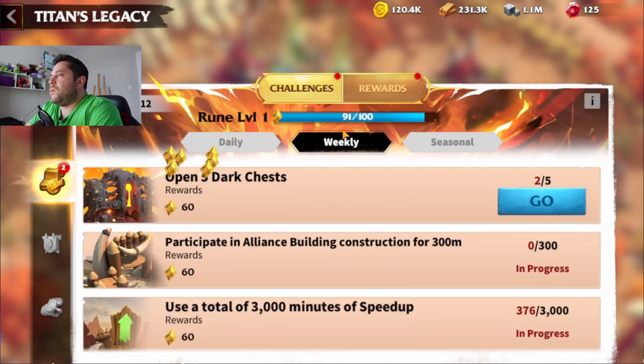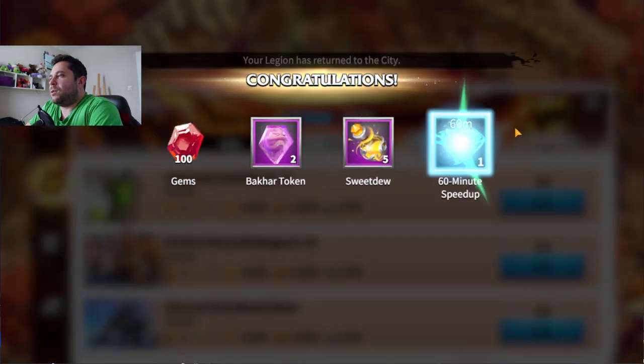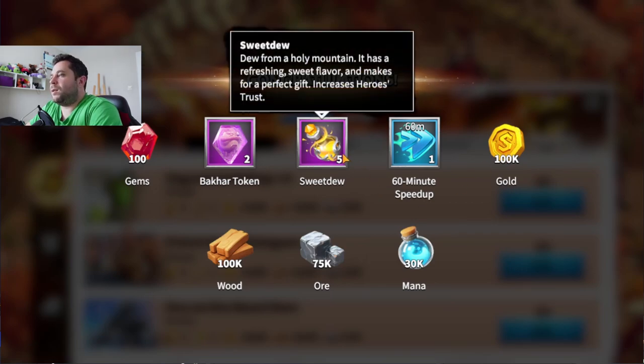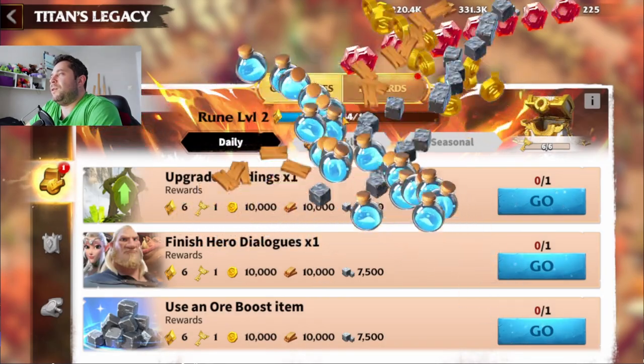There is a daily quest where you can get different stuff. Look what you get: 60 minutes, 100 gems, a card token — you can pick this token by the way — and some kind of other stuff, maybe gold or mana. It's pretty nice to actually finish the daily quests.